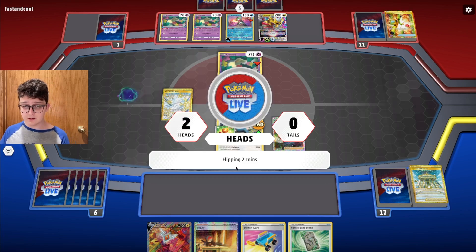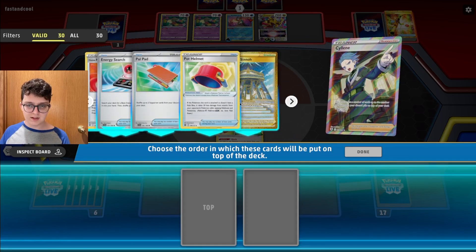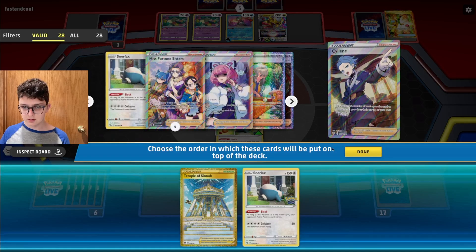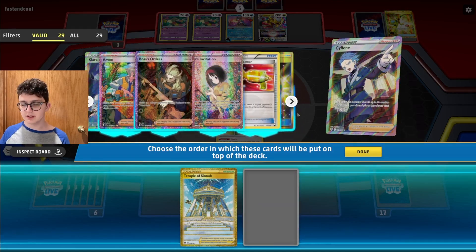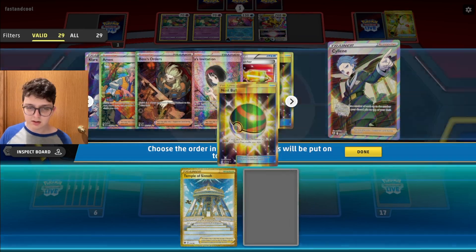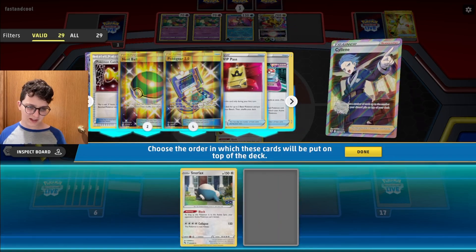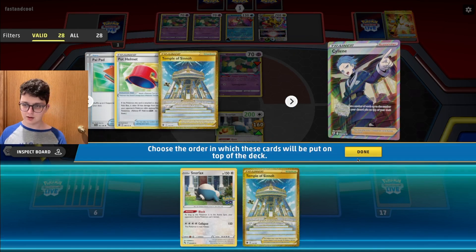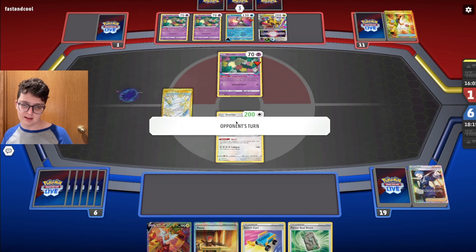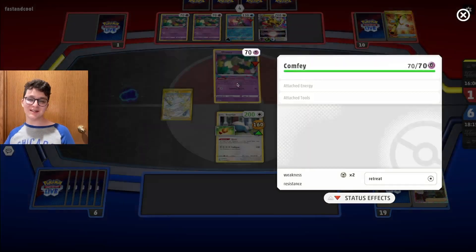Double heads — that's massive! I'm going to put down the other Temple of Sinnoh and a Snorlax. Actually Nest Ball is better because it thins the deck. I need to do this carefully and have Snorlax first because if my opponent can get to Spinning Attack next turn that'd be horrible. So I'll get that down and pass, then next turn go Penny. Spinning Attack is their win condition.